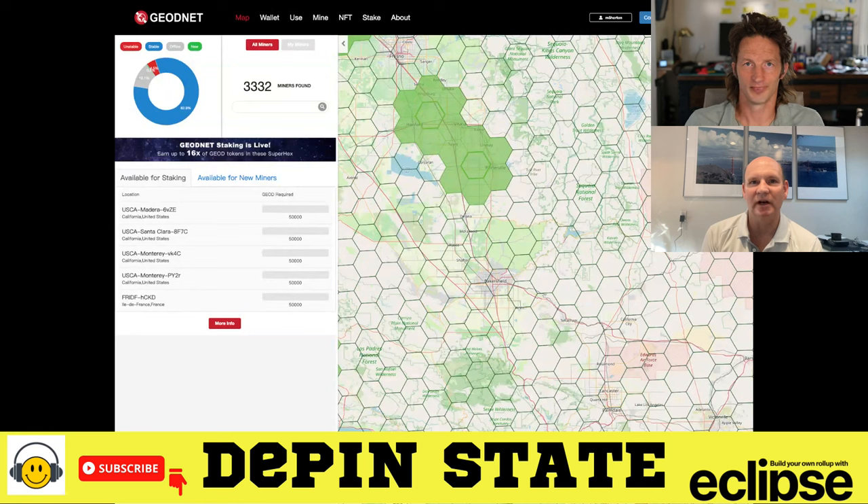Now for the staker — the staking period is one year, and at the end of that one-year period they will receive their staked tokens back plus a 10% bonus. Now, 50,000 GEOD tokens is potentially a lot for folks — can you split your stake with other people? Yes, you can stake in 2,000 GEOD token increments, and multiple people can work together to stake a super hex.